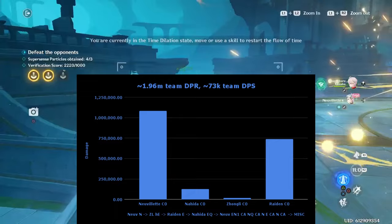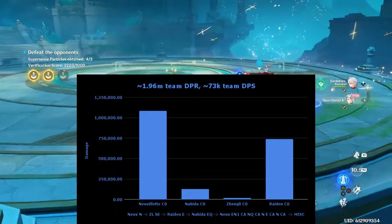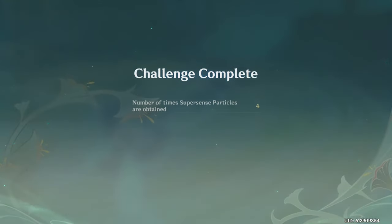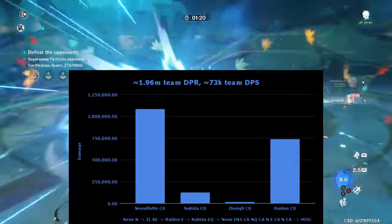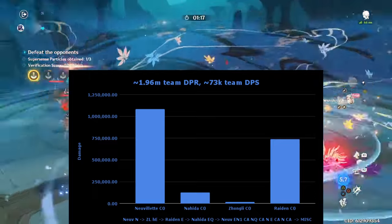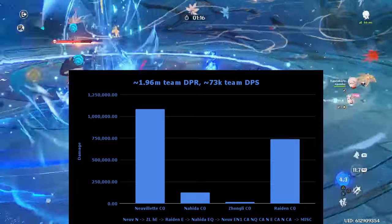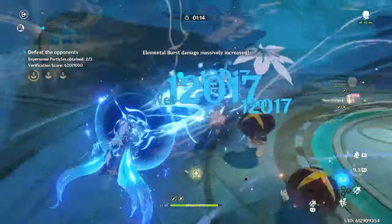There's also Hyperbloom, with a team such as Novolet, Raiden, Zhongli, Nahida, using Hyperbloom as a form of sub-DPS damage alongside Novolet. Or a Taser team like Novolet, Fischl, Kazuha, Zhongli, utilizing Electro-Charged to leverage both elements for Fischl and Novolet's damage. Both of these teams work out pretty well.